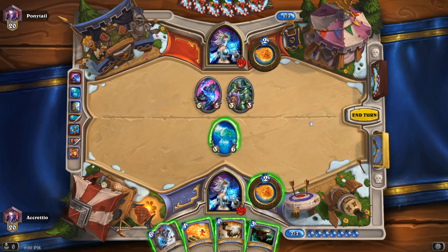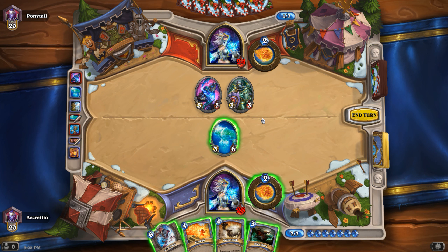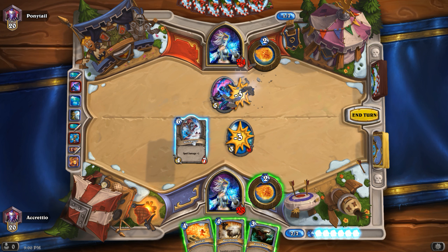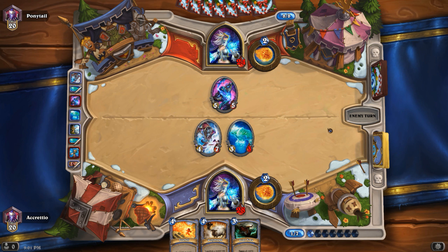That's not good. I have seven mana. I'm thinking about Frost Nova, but I also think about not worrying. Yeah, I'll go for not worrying — let's kill that one and play our Archmage. Frost Nova could be good to save for a better or bigger board.